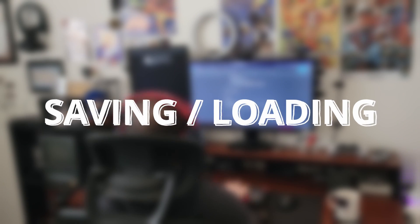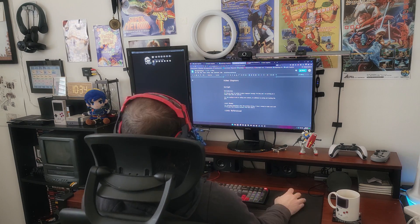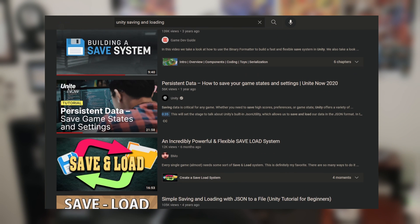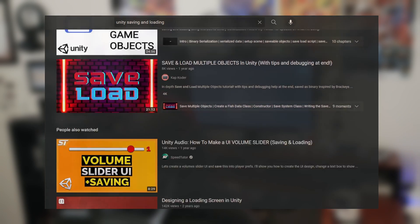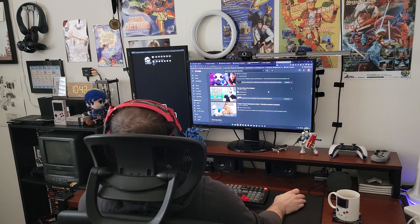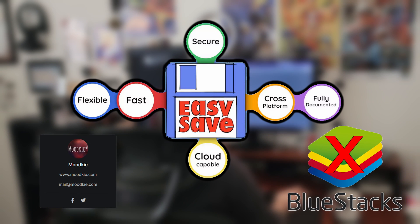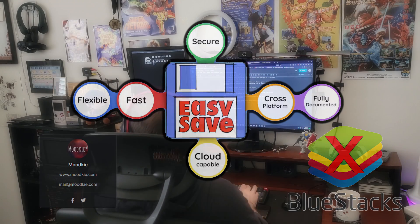One task I'd been avoiding was saving and loading the game — something I'd never worked on before. After looking at YouTube tutorials, most methods would put a significant dent in my development timeline. I looked at the Unity Asset Store and remembered I'd bought an asset called EasySave3 by MoodKey. It makes saving very easy, including file encryption. The only issue is it doesn't work with BlueStacks, a common Android emulator, but I decided supporting BlueStacks was out of scope and I'd rather focus on getting the task done.